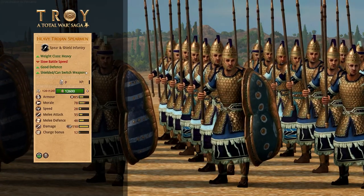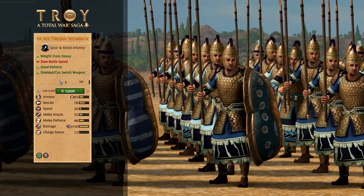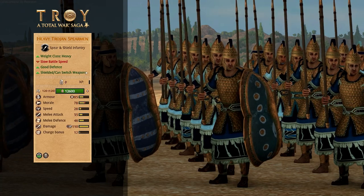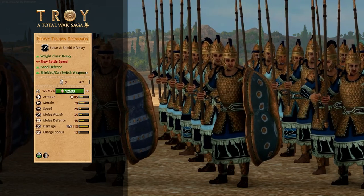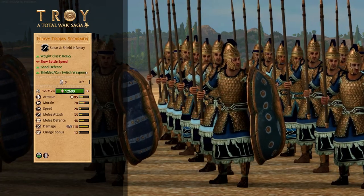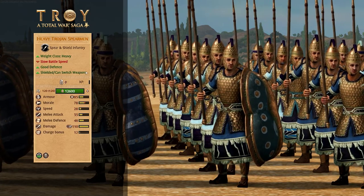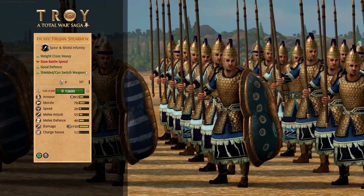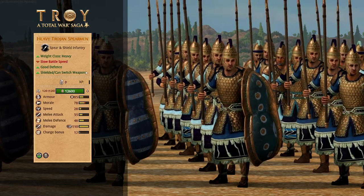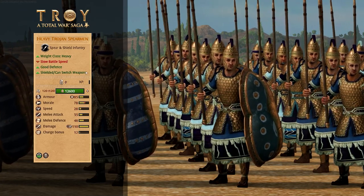On to the heaviest of the heavy boys with Heavy Trojan Spearmen. These boys mean some serious holding business. Decent armor, morale, melee defense, okay weapon damage. They can switch their weapon, put their shield on their back and two-hand that spear for some extra damage if they want to. But if they do want to have their shield out, they will gain a 75% missile block chance — which is absolutely huge and makes them basically pointless to shoot at from the front. They've also got all the bonuses versus swordsmen, versus large, etc. So a very powerful unit overall — a good sturdy holding front line or protector of your flanks.